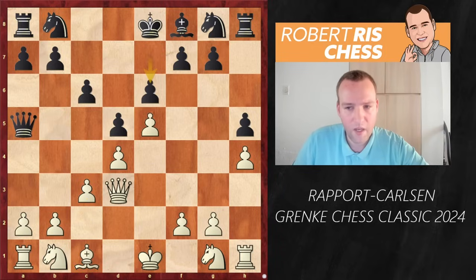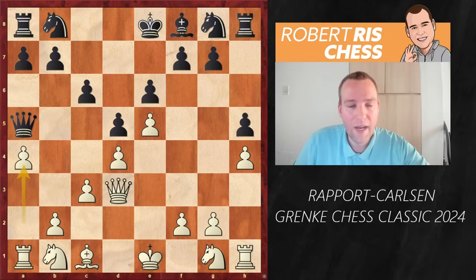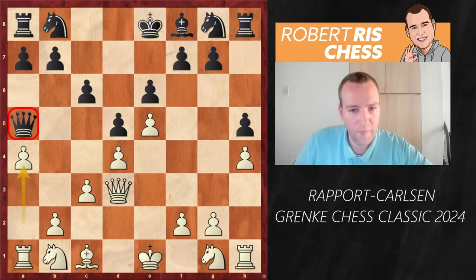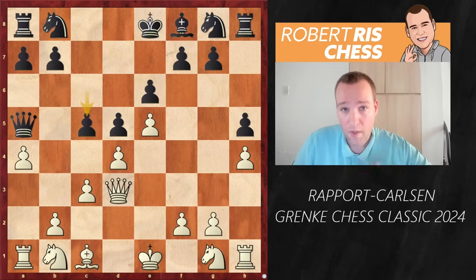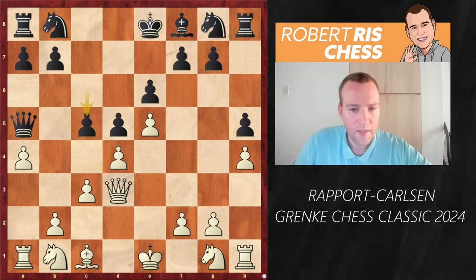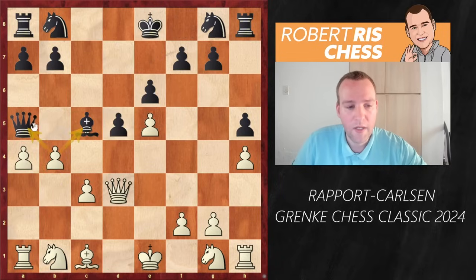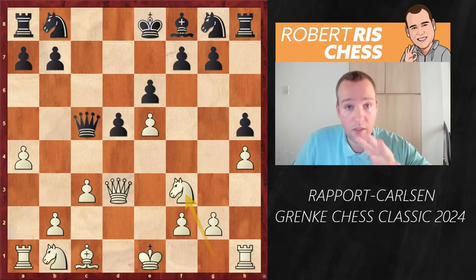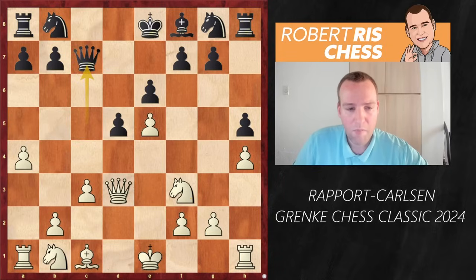After e6, white played the move a4 — a remarkable idea, grabbing space on the queenside, making another pawn move. So many pawn moves have been played so far, but it's actually making sense and has been seen in earlier games. One of the ideas is that later on the queen may get into some sort of trouble. C5 is played here to challenge the center — one of the principled ways of looking for counterplay. But white captures on c5, and if you take back with the bishop, there is the move b4 and you're losing a piece because of this double attack. So you've got to take with the queen. Knight f3 is played, and Magnus places his queen on c7 so it can no longer be harassed by any of white's minor pieces. And here we are out of the theory — both players have to come up with their own plans.